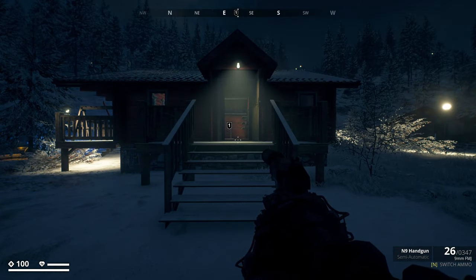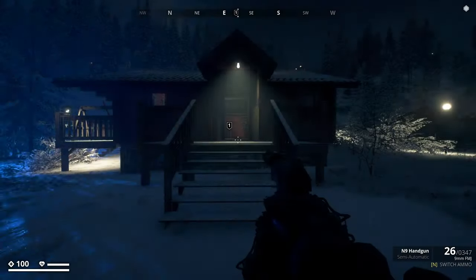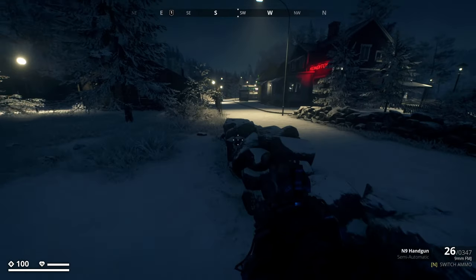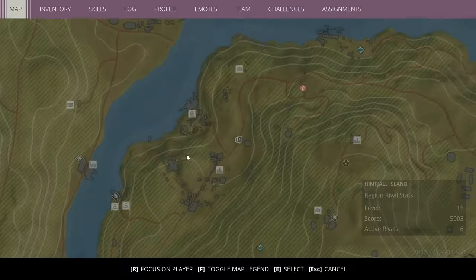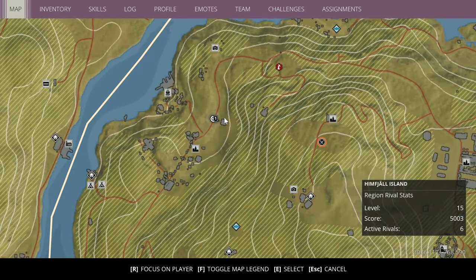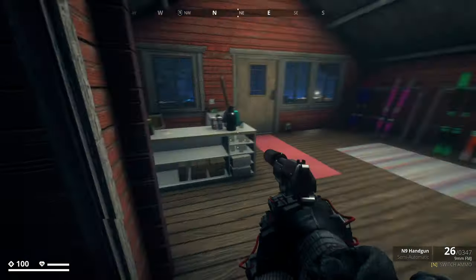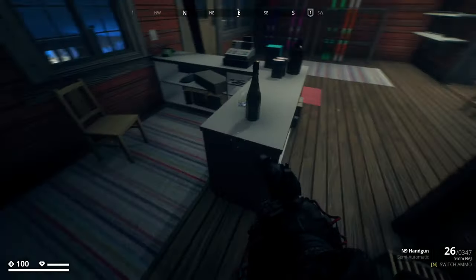Alrighty guys, number 19 is pretty easy to come to. You want to come down here — it's just outside of Mark's Return settlement, just a little bit up the road. You'll come across like all these little cabins. This one is located at rough coordinates 3049 by negative 782. You want to go in, just open the door, and on the left-hand side on the cabinet, it's just here.